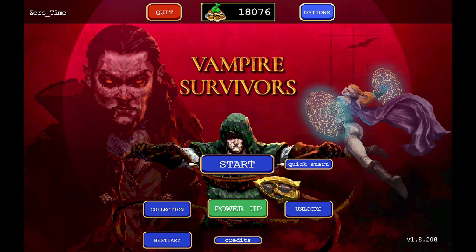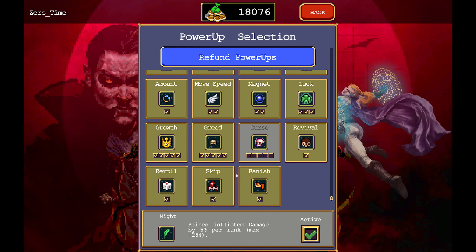Hello, Zeta here, and welcome back to Vampire Survivors. It's been a while, so we still have all the power-ups except for curse. That increases the frequency of enemy attacks — it increases enemy speed, health, quantity, and frequency.